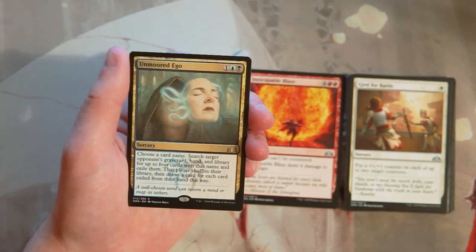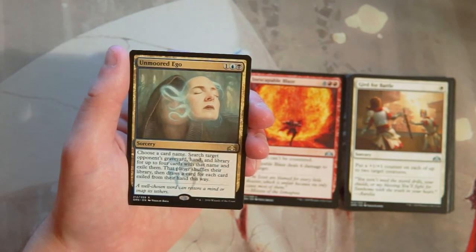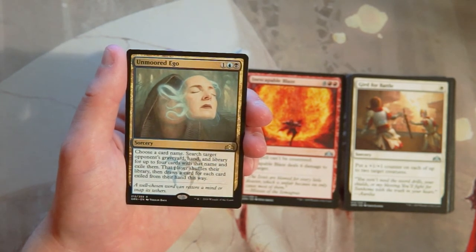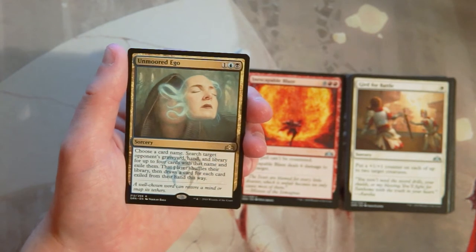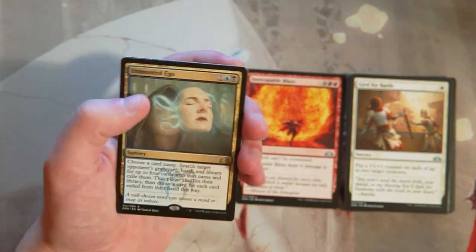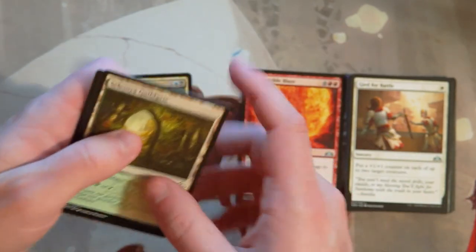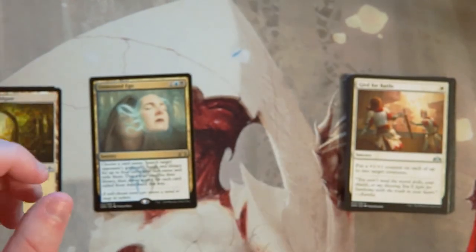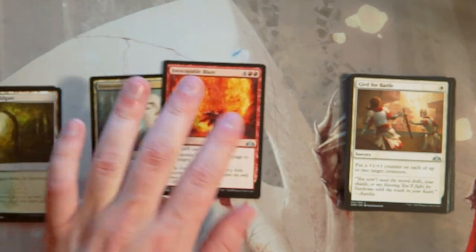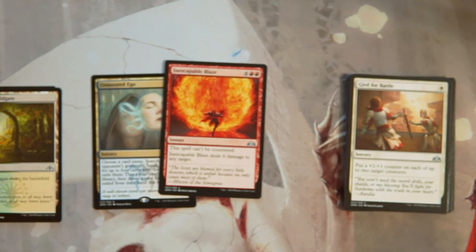Our rare is Unmoored Ego — one blue and a black. Choose a card name, search target opponent's graveyard, hand, and library for up to four cards with that name and exile them; that player draws a card for each exiled from hand. This is actually constructed-viable — Modern will love it against Tron — but it's quite bad in limited. We also have a Selesnya Guildgate, but pretty clearly Inescapable Blaze is the card I would pick.